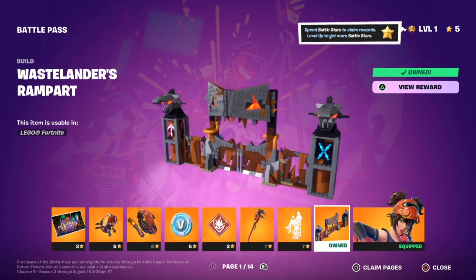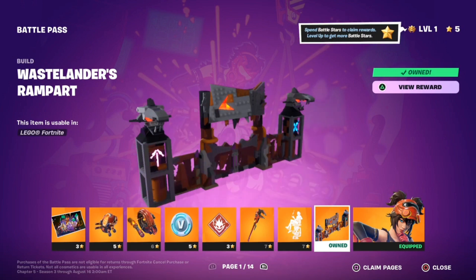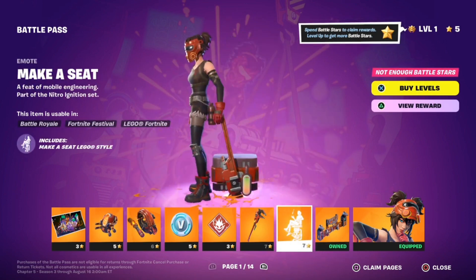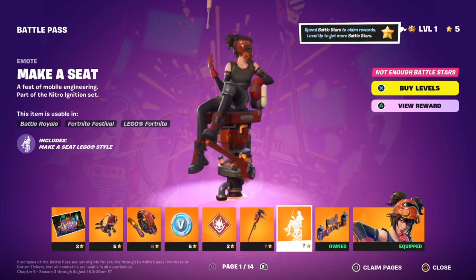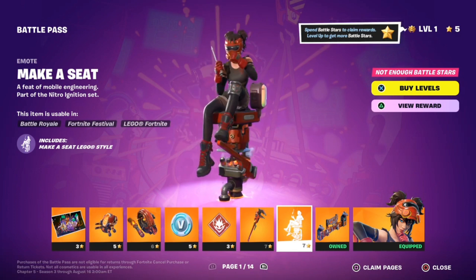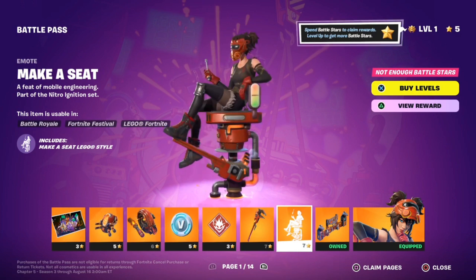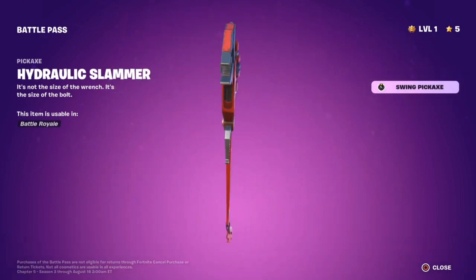It's got that post-apocalyptic-y stuff to it. It's called the Wastelanders Rampart. Looks like some sort of door that you can use. We have an emote called Make-A-Seat, which is as opposed to Take-A-Seat, which is another emote in the game. I think this is really creative. It's got that mechanical builder, post-apocalyptic theme to it. I really like it. Got the Hydraulic Slammer Pickaxe. Got a nice little splash effect on it.